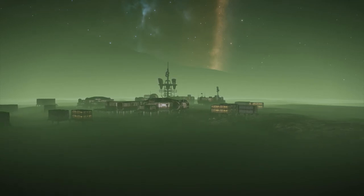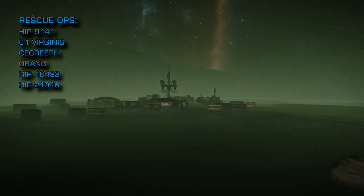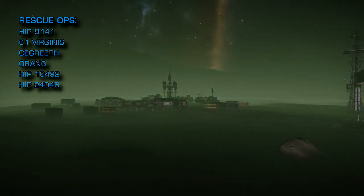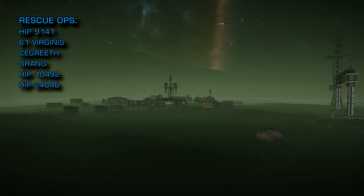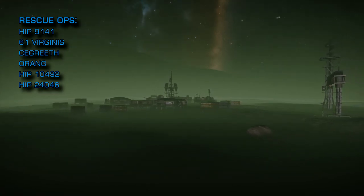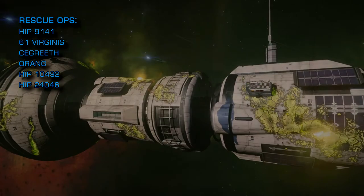Rescue operations are needed this week in the following systems: HIP 9141, 61 Virginis, Sigrith, Orang, HIP 10492, and HIP 24046. If you are going into a burning station, bring all the heatsinks.